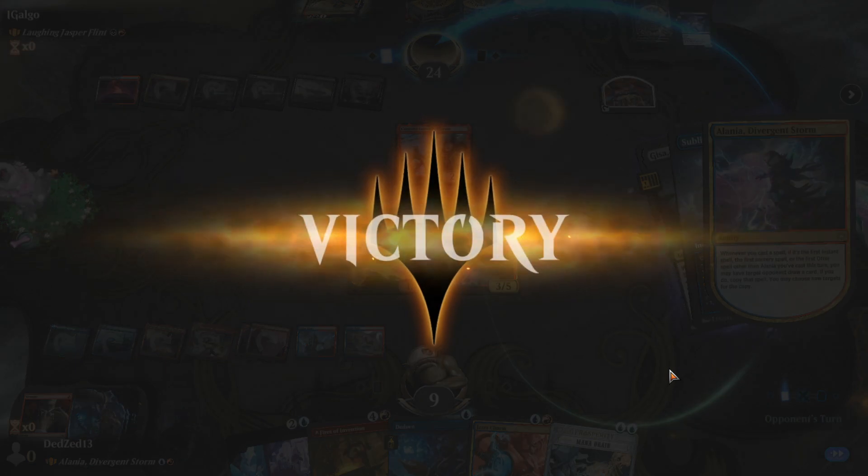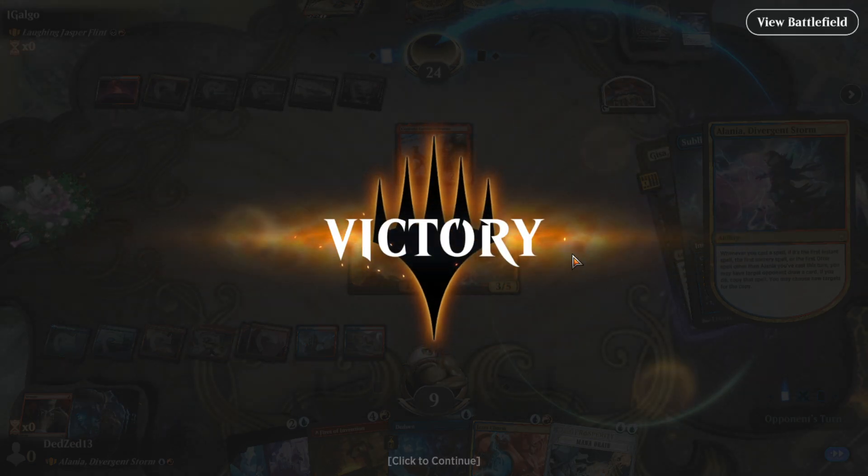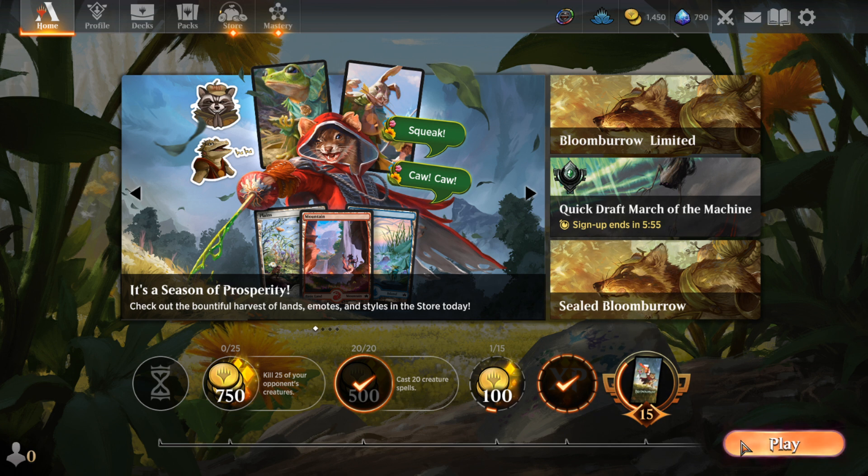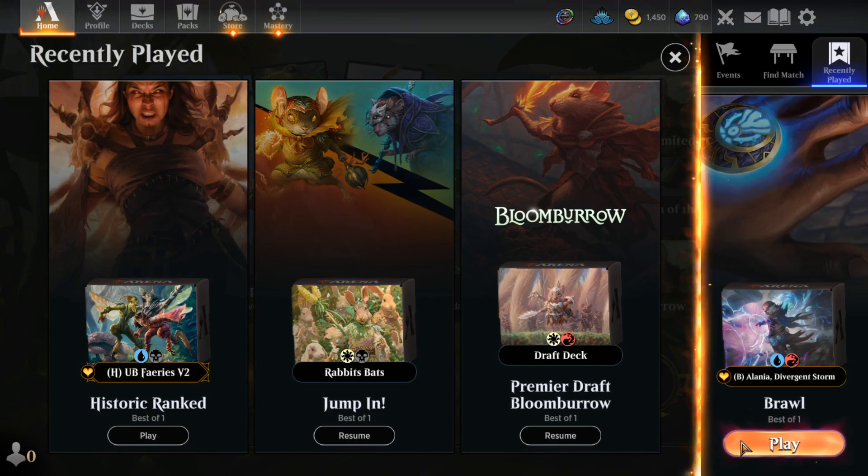We got there. We were under a lot of early pressure, but we managed to direct the game to where we wanted to be. And we got a lot of value out of Alenia — we drew six cards off a Treasure Cruise, we got double Strangle. Alenia really showing her power level. We also got quadruple cards off the Foretale spell.